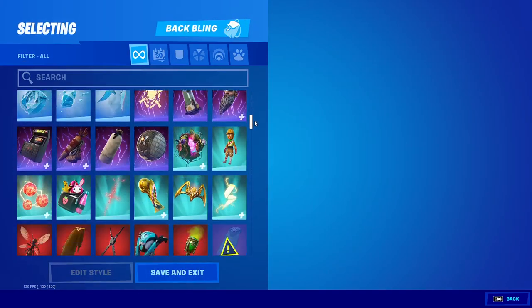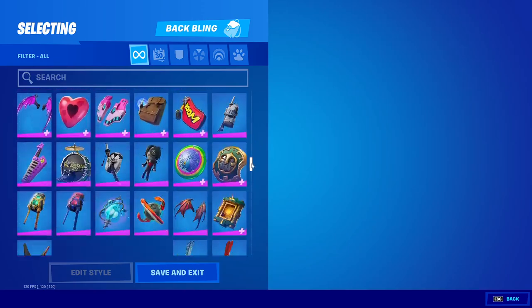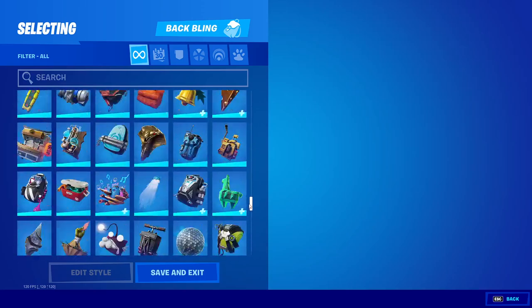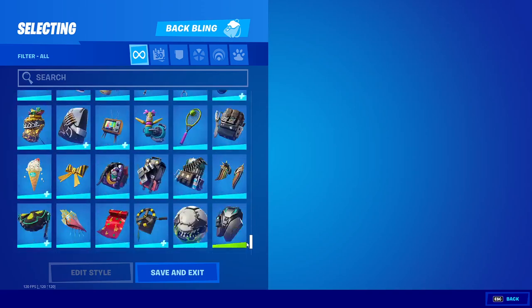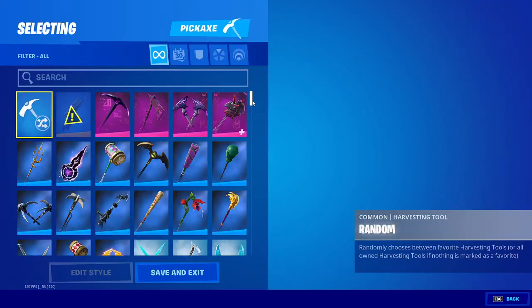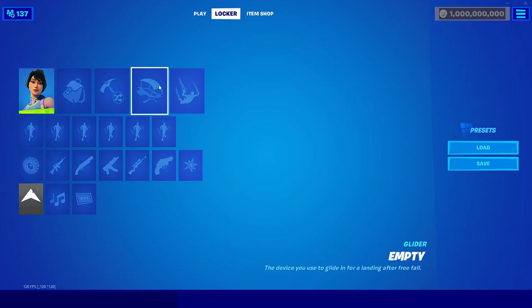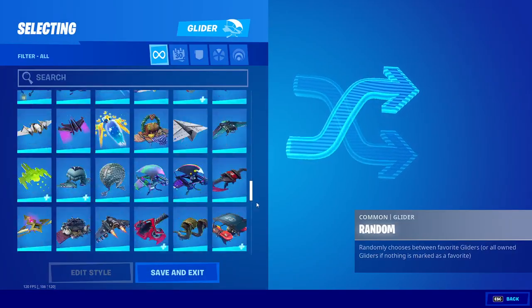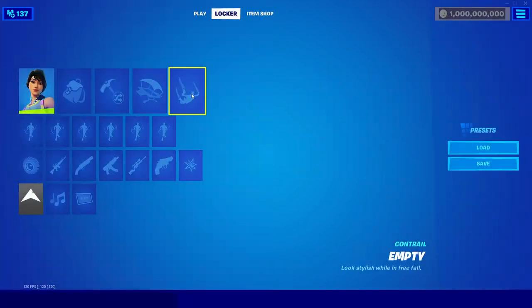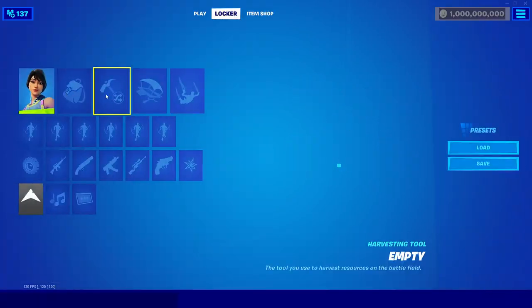You've also got all of the back blings — you can scroll down and check them all out. This is also up to Chapter 2 Season 6, so it will have every single back bling. It will also have every single pickaxe, all the way up to the most recent season — again, Chapter 2 Season 6. Same thing with the gliders and also the contras. You'll only be able to see these three categories, but the gliders are there as well.